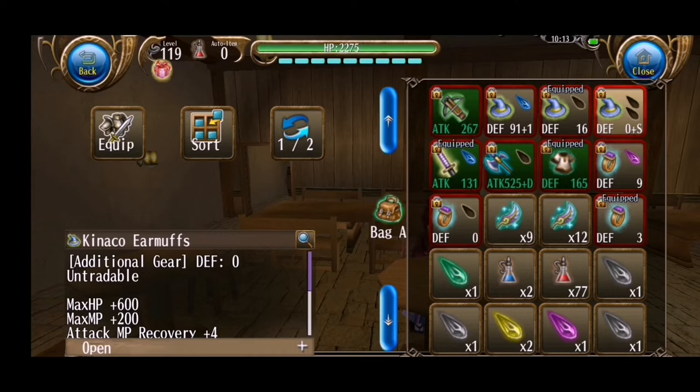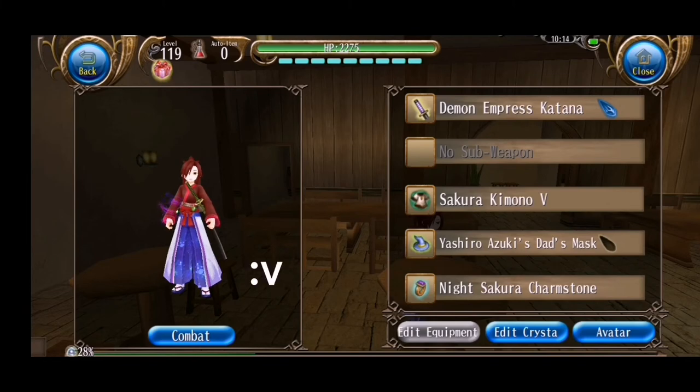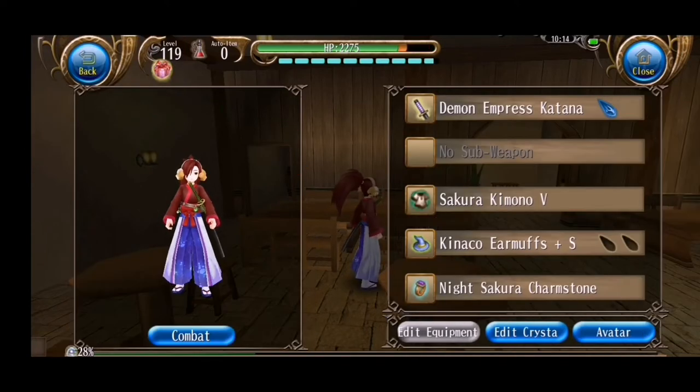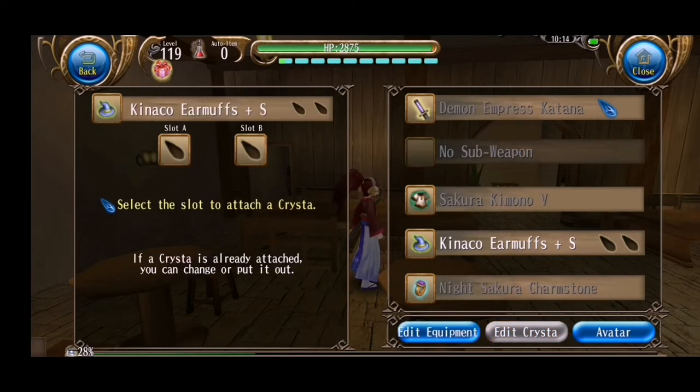Let's go to the equipment section. I can introduce you to my character — this is my samurai. Once my Kinako is ready, just tap on edit crystal, and here you can choose what slot to use. I will use slot B.